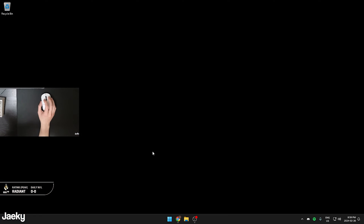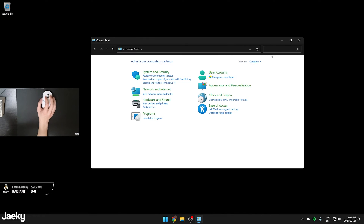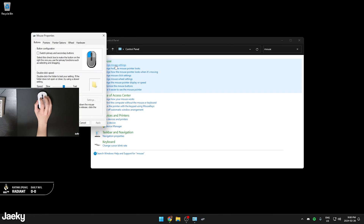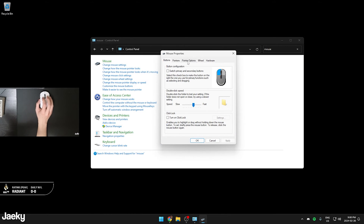The first desktop tweak is to turn off mouse acceleration in Windows. Open up the Control Panel, type 'mouse,' and click on 'Change mouse settings.' Once that window is open, click on 'Pointer Options' and make sure 'Enhance pointer precision' is unchecked. After you uncheck this, hit Apply and click OK.